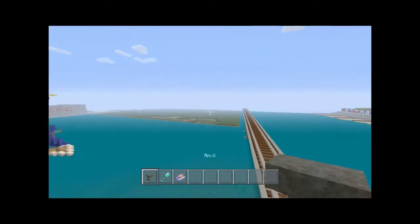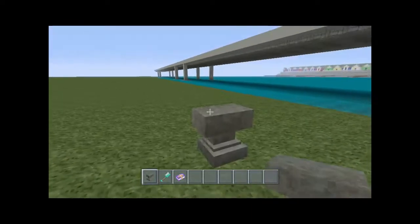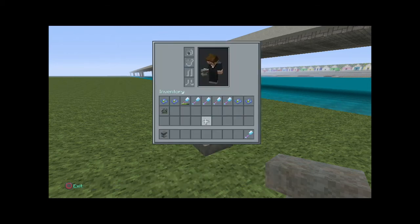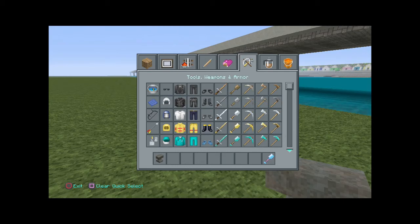But I'll show you a very good technique of how to clear land very fast so you can get your city started. What you're going to need is a diamond shovel — it has to be diamond. Put that in the anvil and then you add it with the book which is Efficiency 5, and then that gets you this. I'll show you where to get these items — it is in the tools, weapons and armour list and the diamond shovel is there.